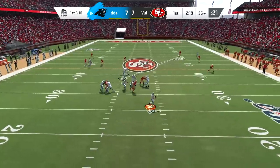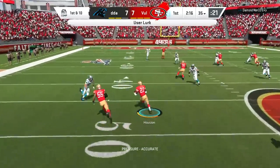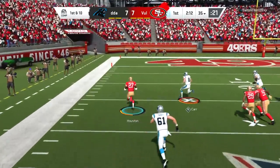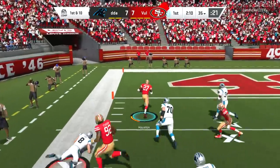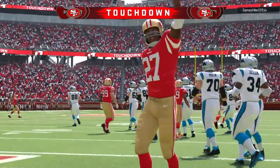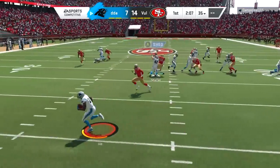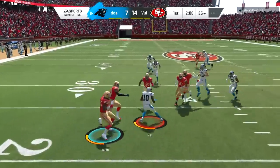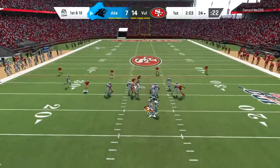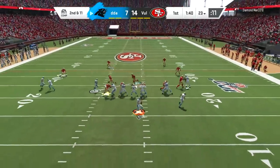We have Tory Holt open downfield again, but we play it to perfection with Ken Houston. I get my opponent to put his hands in the cookie jar, and Ken Houston is lagging but still goes all the way for a touchdown. I thought I was going to get screwed out of a pick six because of some lag right as I was taking the angle to the end zone. Instead I ran awkwardly into Steve Young and broke the tackle. Madden was like, you deserve the touchdown — thank you very much.